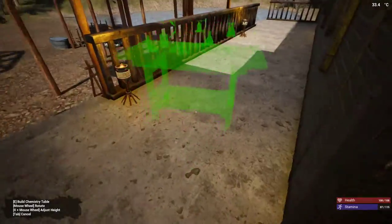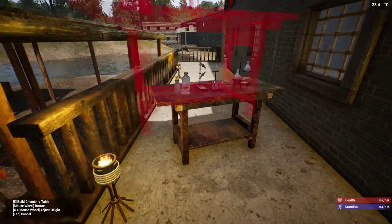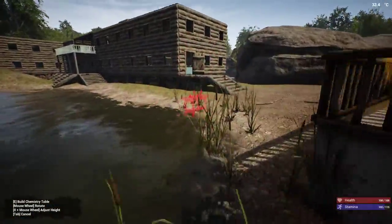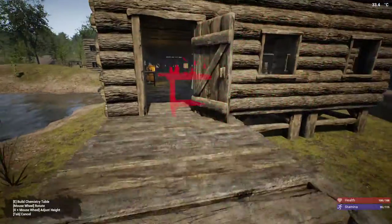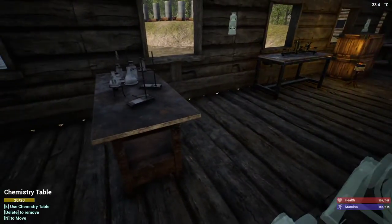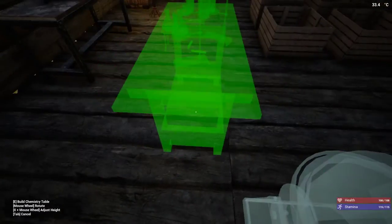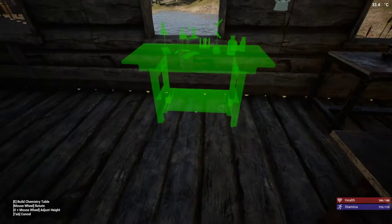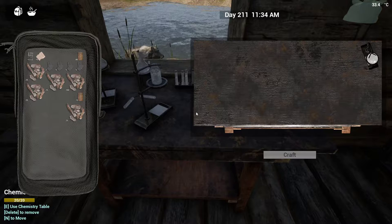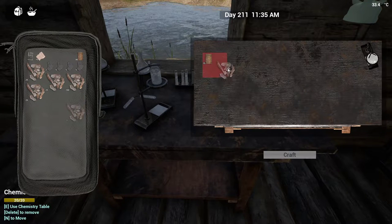Yeah, you're just coming with me - you're just going to come straight in there. Man, this base is going to be empty when all this is done, I'm dragging everything out of here now. All right, you're in the way - that's okay. Oh, I feel so stupid. Oh my god. I like to have the window there. That was dumb, that was dumb.